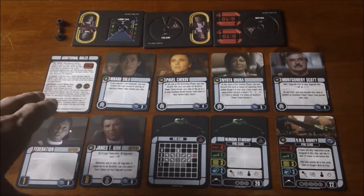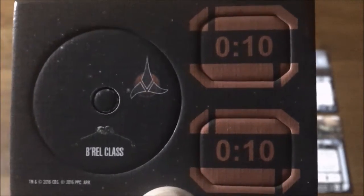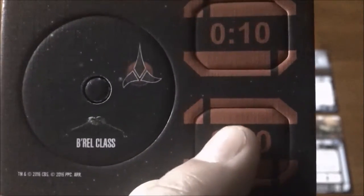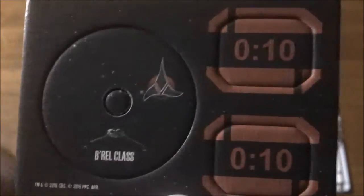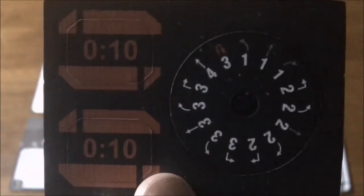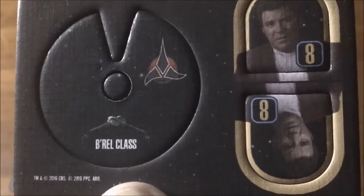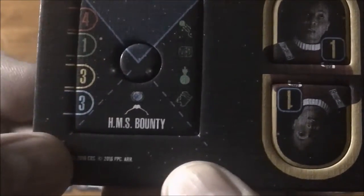Here we have our additional rules card. It talks about time tokens — the Captain Kirk in this expansion lets you put three of these time tokens on a crew member instead of disabling them, though the expansion only comes with two tokens, which is a bit funny. Then we have our maneuver dial, our captain tokens, the other half of our maneuver dial, our generic captain token, and our ship base with 90-degree front and rear arcs — Federation on one side, Klingon faction on the generic side.